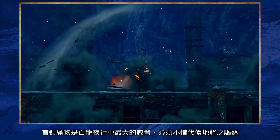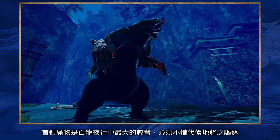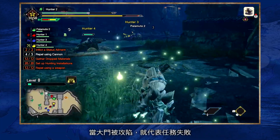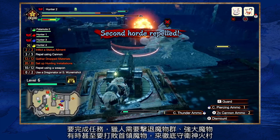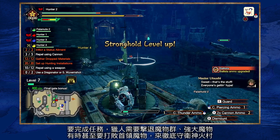Apex monsters pose the biggest threat during a Rampage. If the main gates come down, you fail the quest. To clear the quest, you need to protect the stronghold by repelling the onslaught of all hordes, major threats or sometimes Apex monsters until the very end.